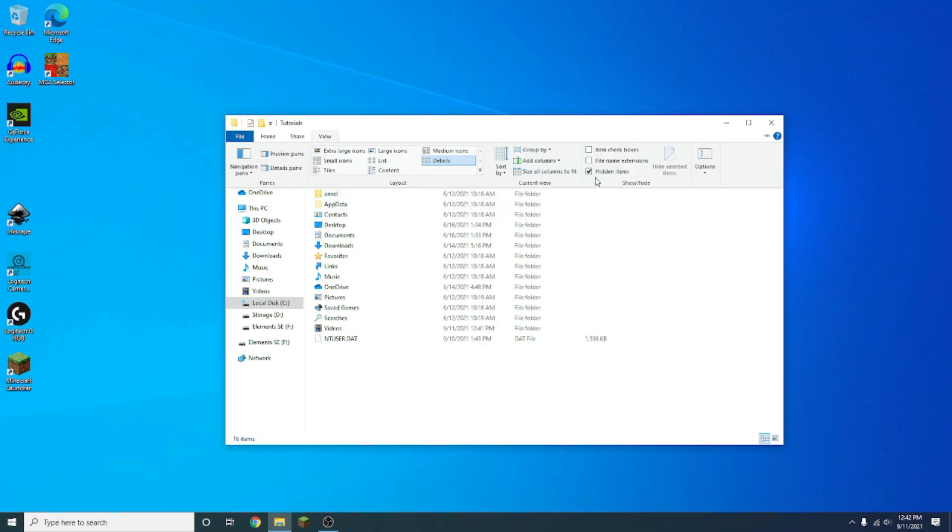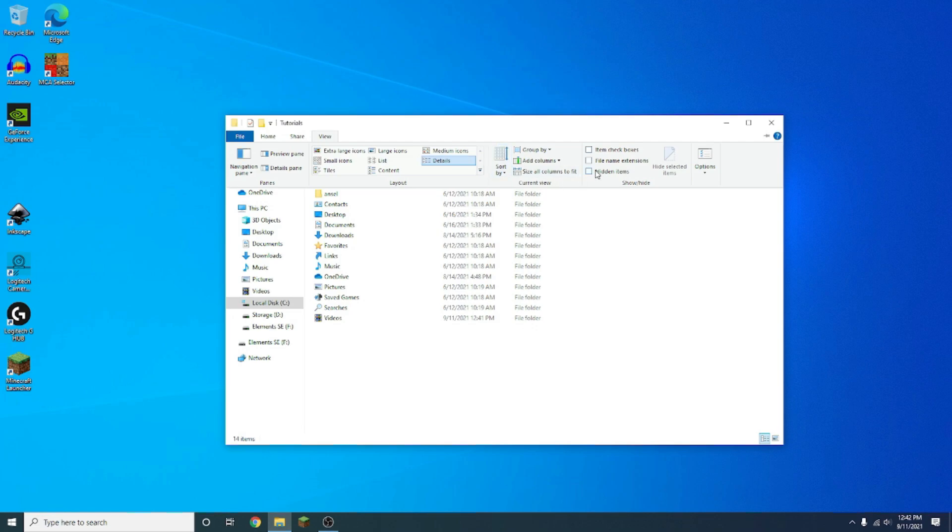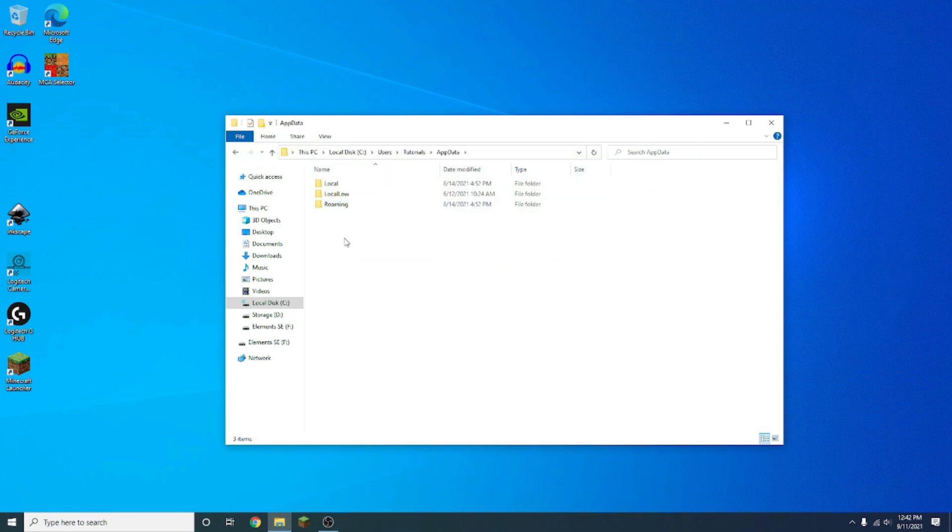Next, you want to go to View and make sure that Hidden Items is enabled. If not, you won't be able to see AppData. You want to be able to see AppData. So go to AppData, double-click on that, then go to Roaming and double-click on that.